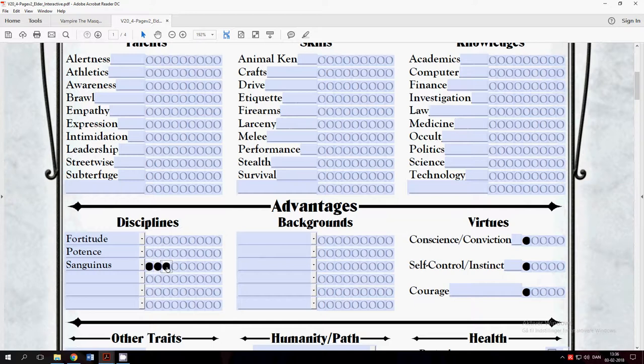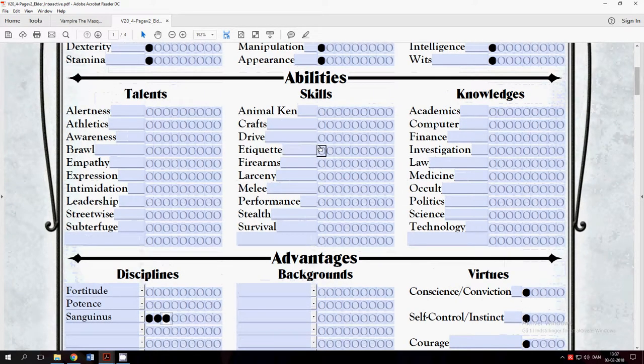The third ability is quite interesting and gives you a lot. It gives you telepathy so you can speak with your fellow Blood Brothers. It lowers the difficulty on your perception rolls because you can see through the other's eyes while still seeing through your own, and you can do that without getting confused. You can also give your other Blood Brothers some of your abilities. So if one is attacked and is not very good at melee and you have four or five, you can give him your five melee so he can fight off the enemy, or give him your empathy if he needs it.